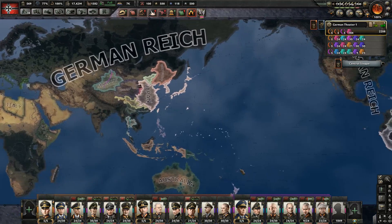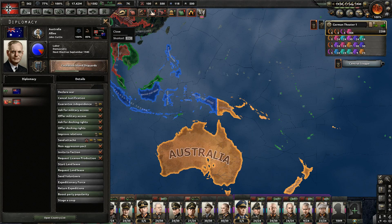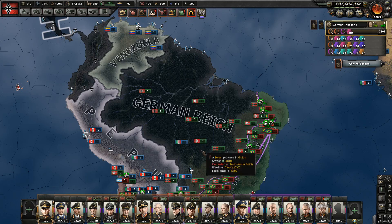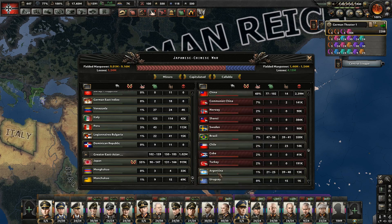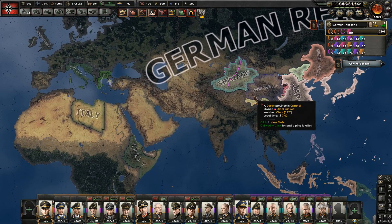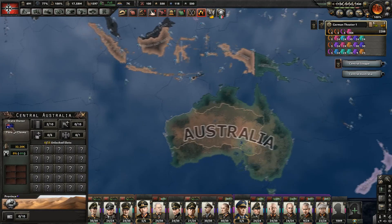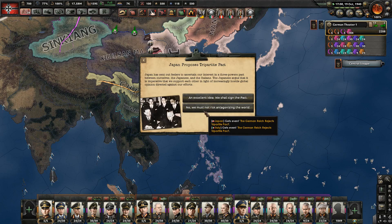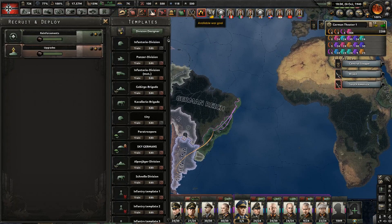We're just left with Japan, its puppets, Australia, and New Zealand — well, and South America. I guess it's time to fight the Allies again. Siam capitulates. Japan has more war participation — well, that is ridiculous. We'll just have to destroy Japan. I think it might be better to declare war on Japan before this war is finished so they can't take stuff I occupy. Justification for Australia is complete — let's declare and justify on Japan. It's time to attack.